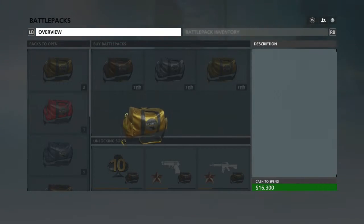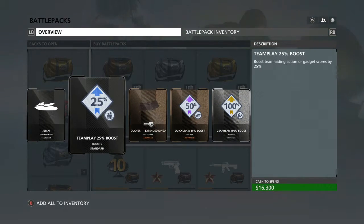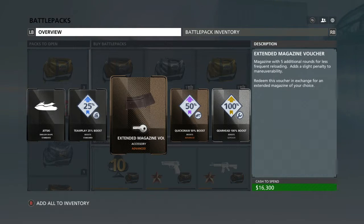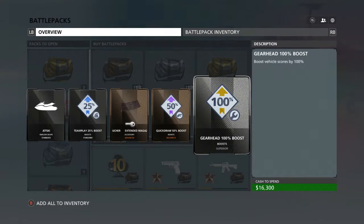So first we're going to open up these ones, and this has Jet Ski, Team Play 25% Boost, Amix to the Magazine — basically an Unlocker — Quick Draw 50% Boost, and Gear Head 100% Boost.